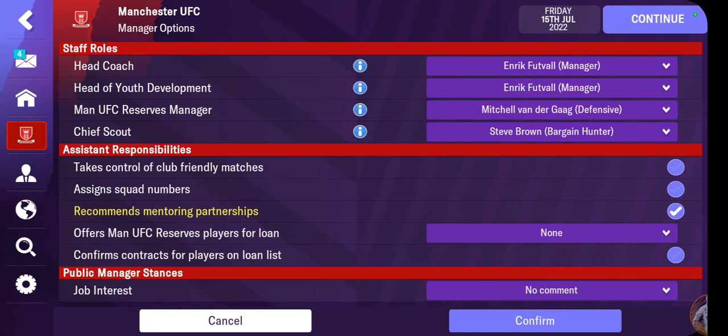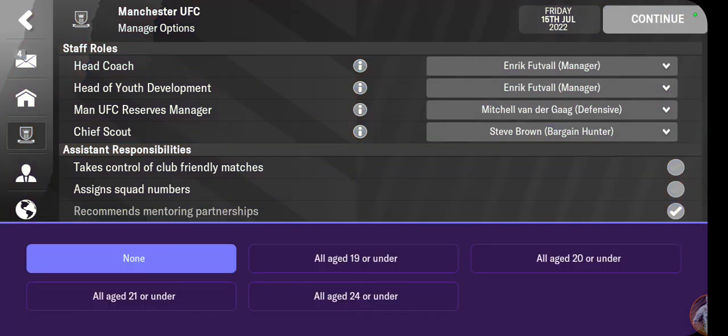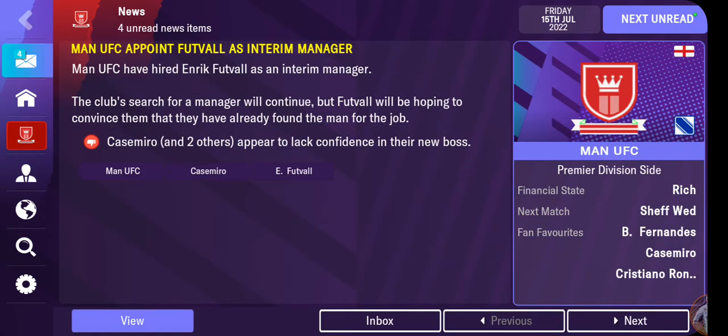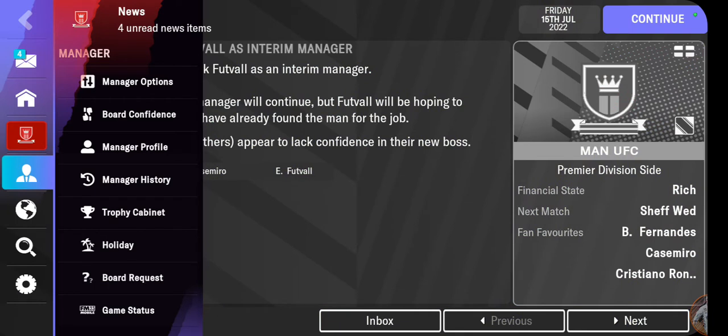Head of youth development, reserve manager, chief scout — recommend mentorship partnerships, no. Assistant manager, yes. Assign squad numbers — I'll take care of that. Friendlies — I'll take care of that as well. For loans, I'd say age 19 and under. That's a good setup. Let's see what else I need to do. Game status: career, Man United, enhanced engine, 13+ minutes, casual player — that's good.